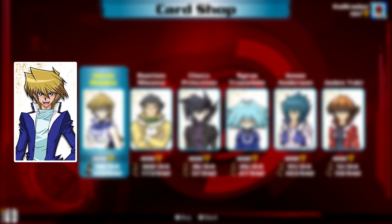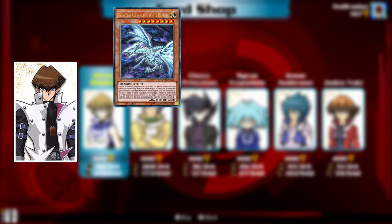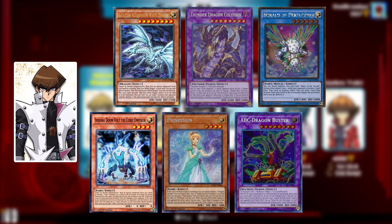Joey Wheeler, of course, has his Red Eyes deck, Jinzo, a bunch of Ritual Support including Incantations, and Warrior Support. Seto Kaiba is probably one of the better sets from DM — he has Blue Eyes, Thunder Dragons, Heralds, Cubics, Fairy Tales, ABC Monsters, and VWXYZ Monsters.